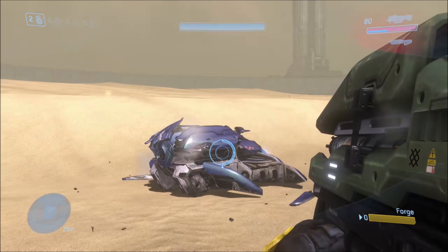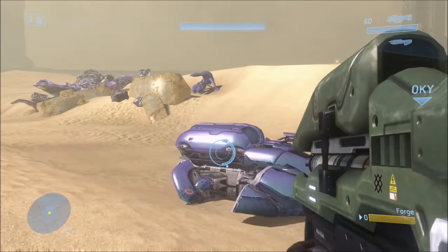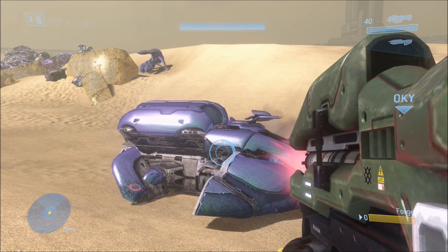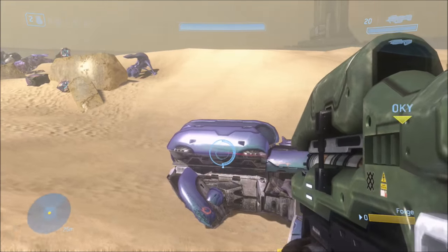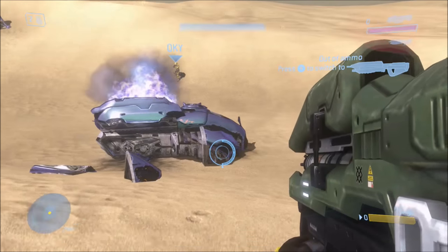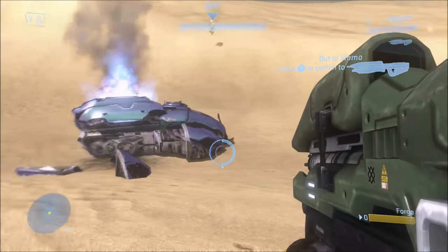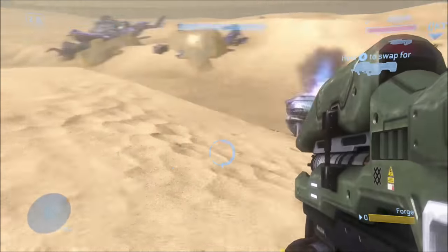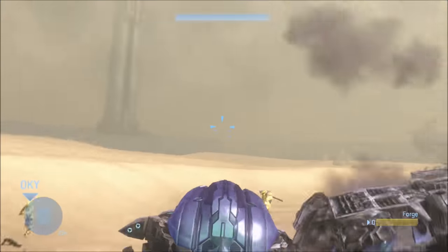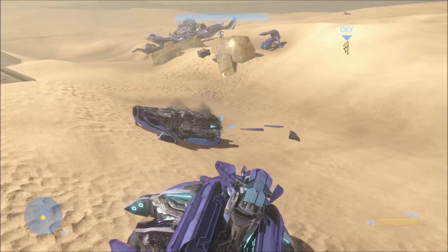Destroy the first Wraith — this will probably take a couple more shots with the Spartan Laser. Now destroy the second Wraith. I think I picked a pretty bad angle to shoot it, because it took a few shots with the Spartan Laser to destroy it, plus a couple grenades from my friend over there. Now we wait. I was actually surprised that this glitch still worked on the Master Chief Collection — there are quite a few Halo 3 glitches that don't work anymore, and you'll see them in upcoming revisit videos. But this one actually still does work.